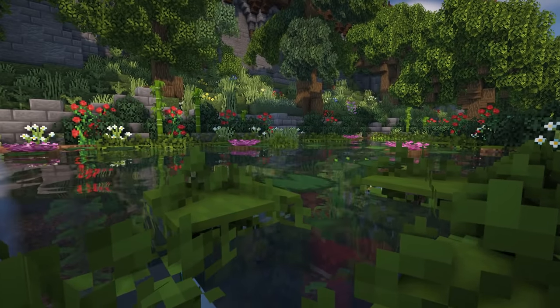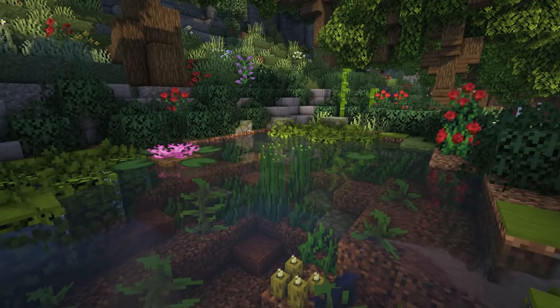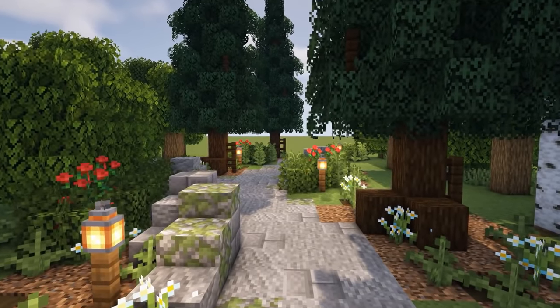One of my favorite small details are decorative ponds. They give a really relaxing vibe and just generally make a nice focal point for any build. So if you're looking for a small space that needs decorating, why not add a small pond to store some of your fish collection?